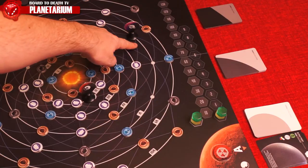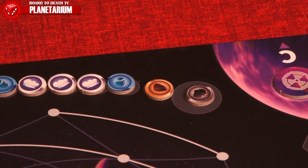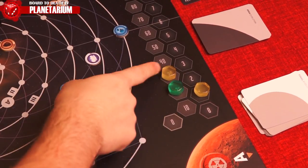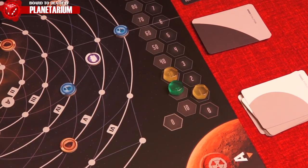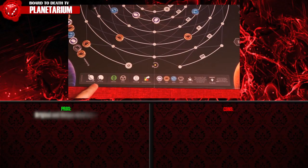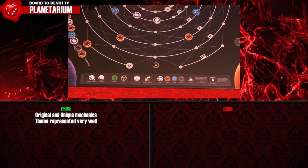When a token is placed on the acceleration space, it'll accelerate the creation of the solar system, meaning matter tokens can move up to two spaces. When placed on the trigger space, it'll trigger the end game. The active player finishes their turn and can play any number of final evolution cards with the required prerequisites, then the other players get their final turn completing any final evolution cards they can. The player with the most points wins.